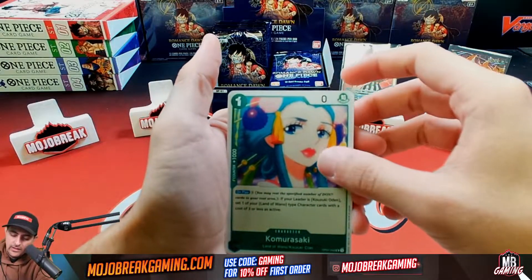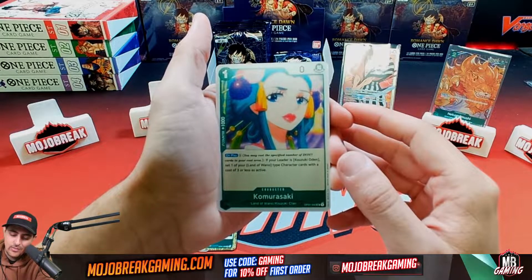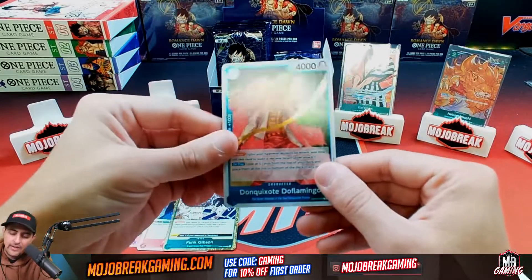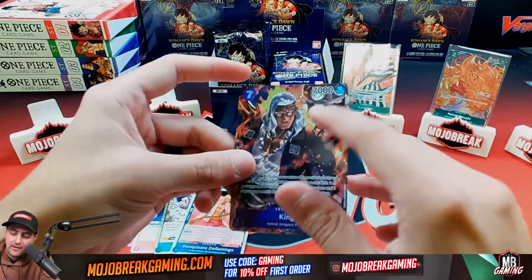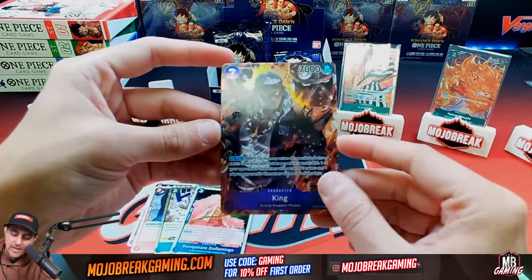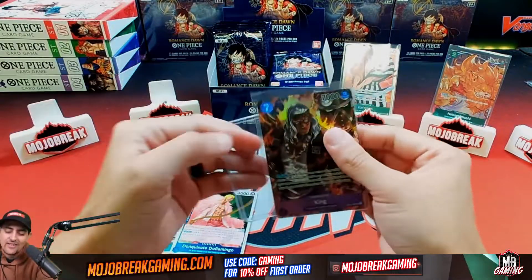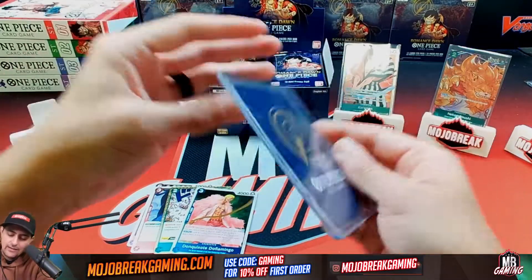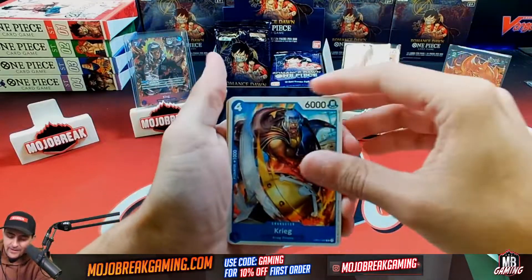We've got more commons, then a rare hit — Doflamingo. Then we get a beautiful textured card — this might be an all-art. It's textured, similar to Digimon all-arts. This is going to be King right here — a higher hit! I'm pretty sure this is going to be one of the big hits out of the box. The quality looks amazing. If you're a collector or grader, we might have a PSA 10 quality card right there. That King is going to be fire!